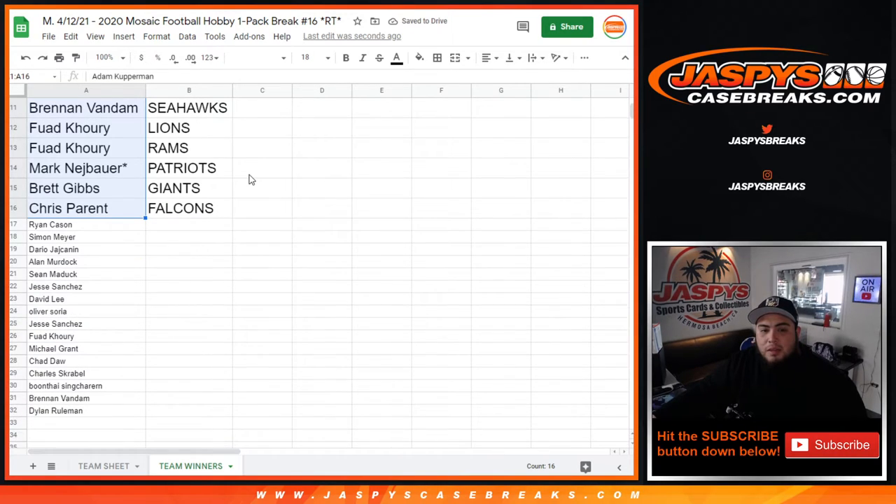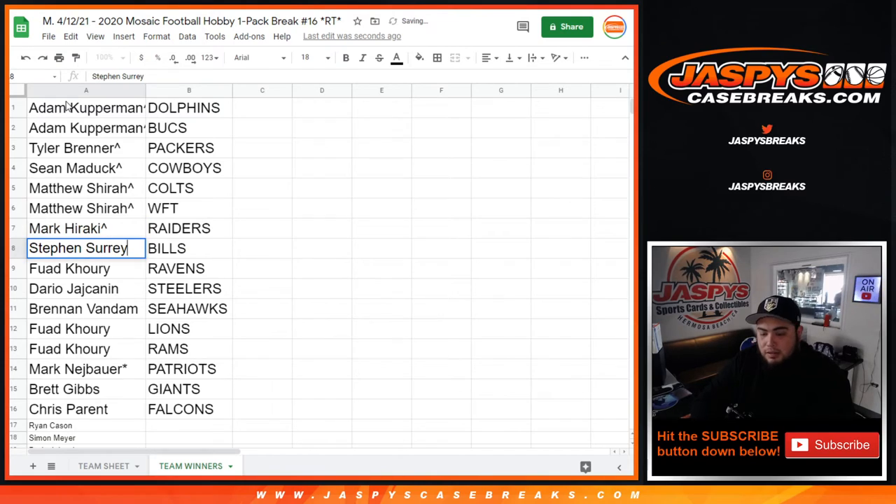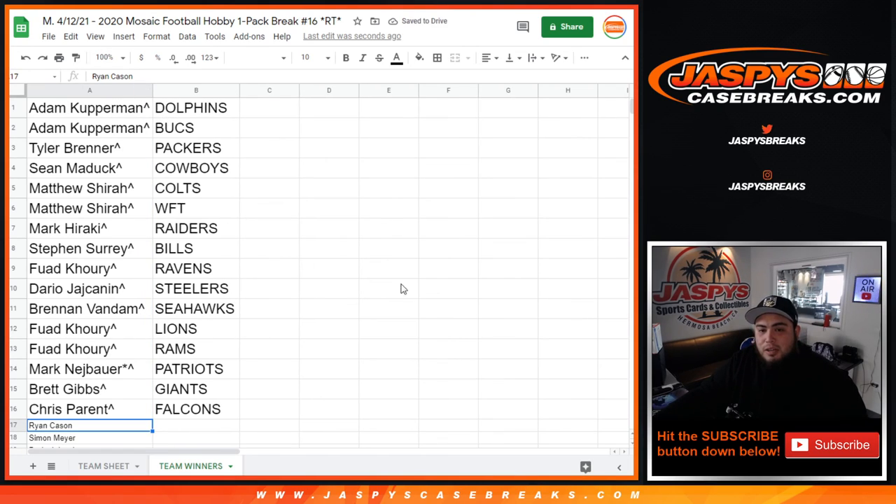Congratulations to the winners of the teams. The rest of you guys unfortunately didn't get a team — appreciate it. So Adam, you claimed the top two — you're going to get the Dolphins and the Bucs. Tyler, you're going to get your Packers — I think you're a Packers fan, right? Sean with the Cowboys. Matthew with the Colts as well as the Washington Football Team. Mark, you're going to get the Raiders. SKS, you're going to get the Bills, followed with the Ravens. Darryl with the Steelers. Brandon with the Seahawks, followed with the Lions as well as the Rams. Mark last by Mojo — Patriots. Brad with the Giants. And Chris Perrin sneaking in, getting the Falcons. Coming up next in a few minutes is the break itself. Appreciate it, thank you guys.